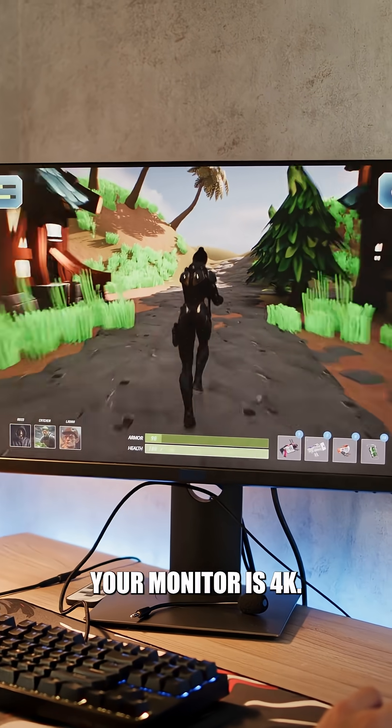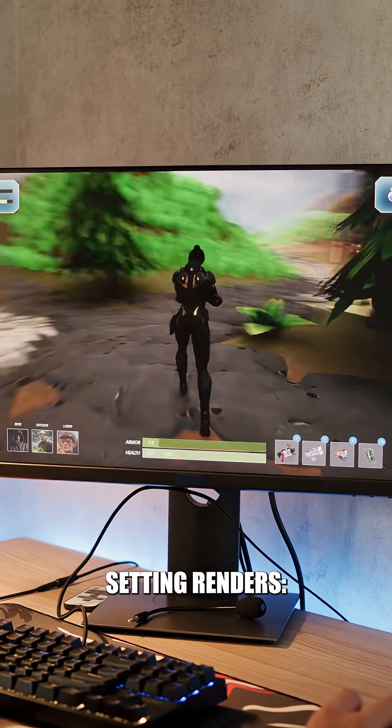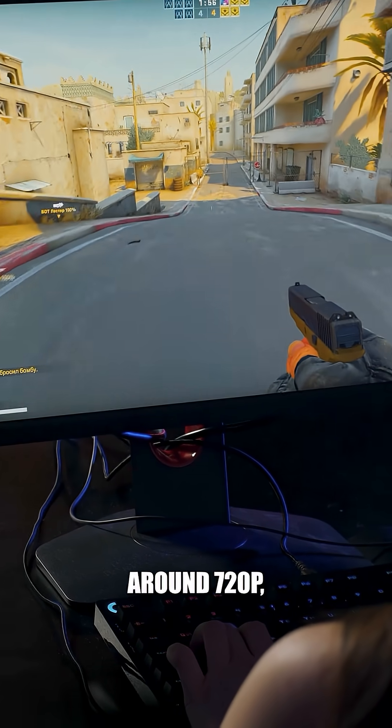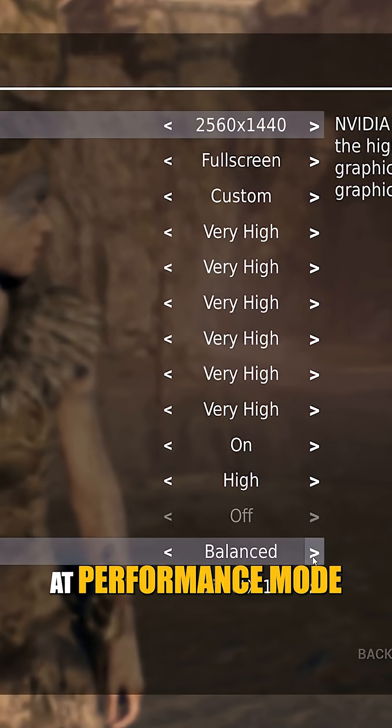Now, let's say your monitor is 4K. Here's kind of a rough estimate of what each setting renders. When set to Ultra Performance, you're playing at around 720p, which is basically only for low-end cards at 4K.